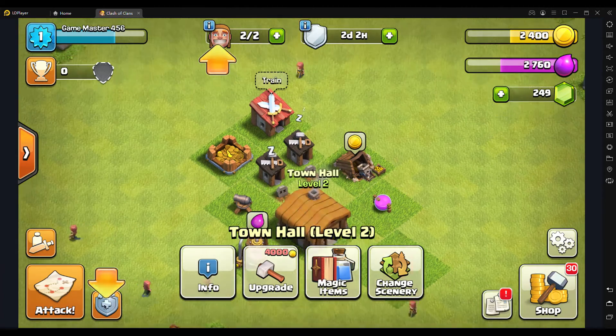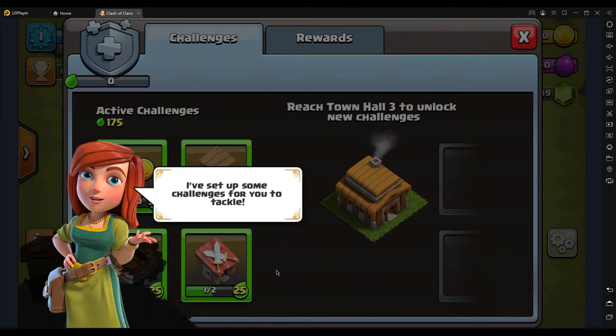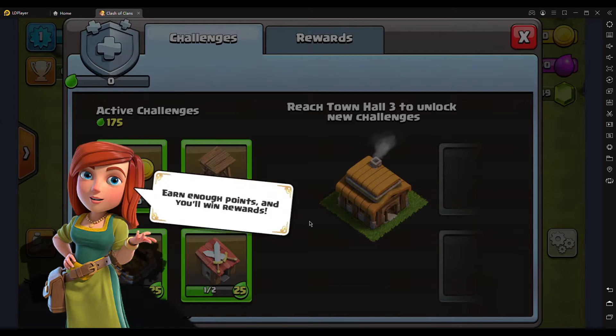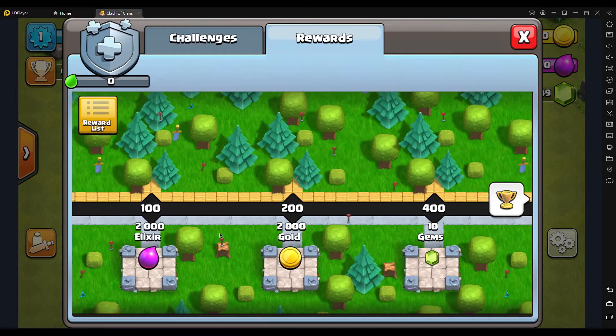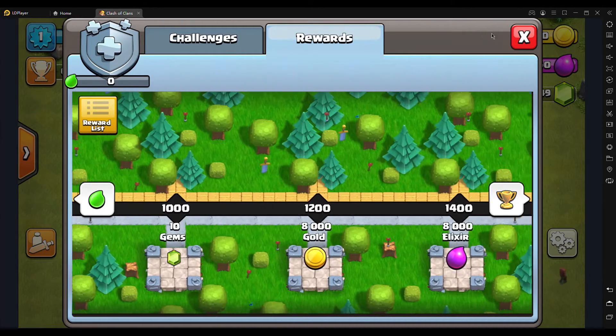Oh — the season pass! I completely forgot. Back when I was playing Clash of Clans before, the season pass already unlocked at Town Hall level 7, and now it's here already. You can get so much stuff from here — 2,000 extra gold, 2,000 gold, 10 gems, and so on.